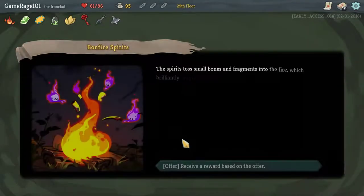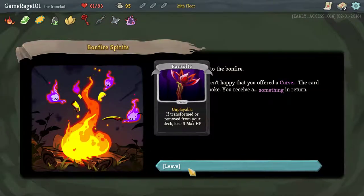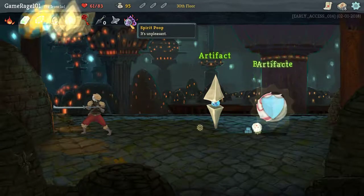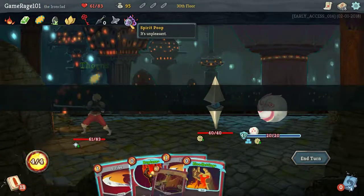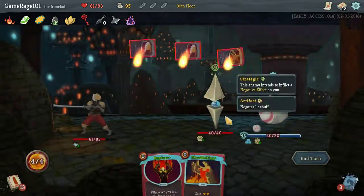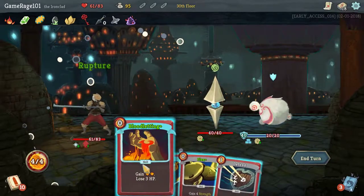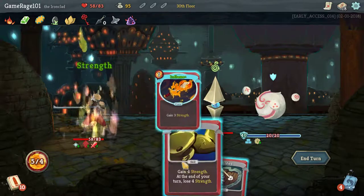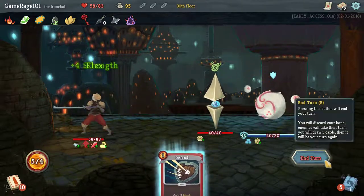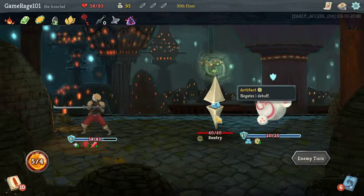I'd like to remove a card. I got rid of it — that's what I wanted. I know that'll give me like a negative one point at the end of my run, but I don't really care too much. Strike, strike. Rupture, Bloodletting, Inflame — I guess we'll Flex. There ain't really any reason to flex, but we did anyway.